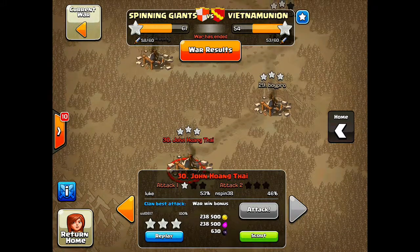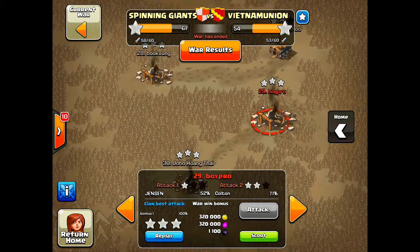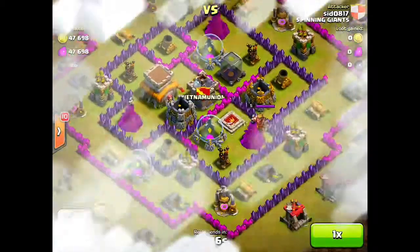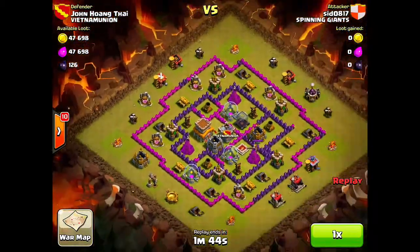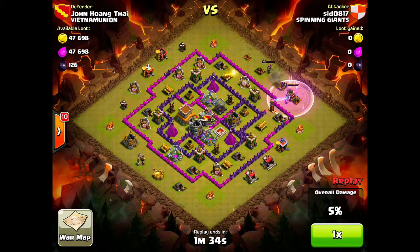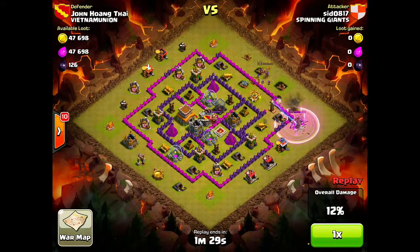Sid also gets a three-star on a Town Hall 8 — he's a Town Hall 8 three-star and he goes into raid number 30. He's a very good Dragon expert and it's a very quick raid — one minute 40 seconds is all the time he needs to get that three-star, which is very impressive.